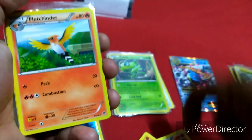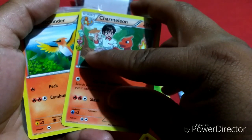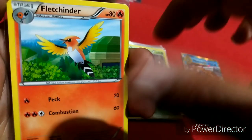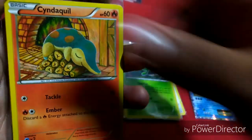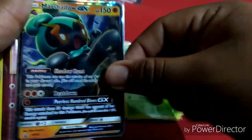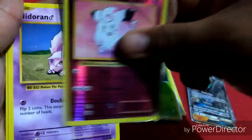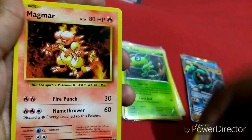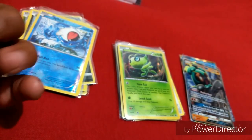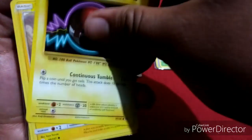Charmander, Shandid, Heatmor, Charmeleon. Let me know in the comment section why this is on the side if you guys know. Fletchinder — okay we got a Fletchinder. Cyndaquil. Motor Shadow GX — awesome, first GX card! Let's keep going. Clefairy, Nidoran, and Magmar.